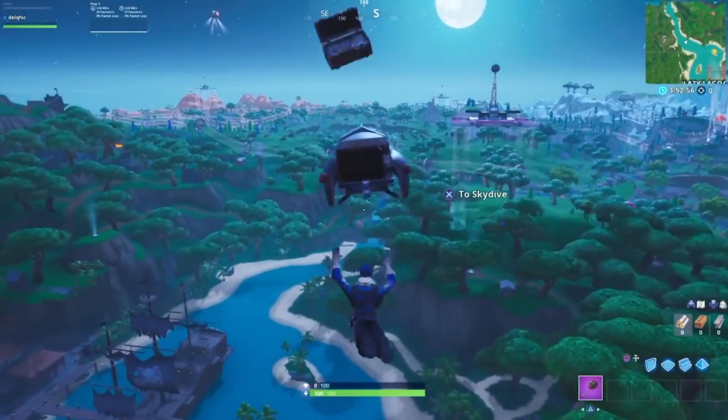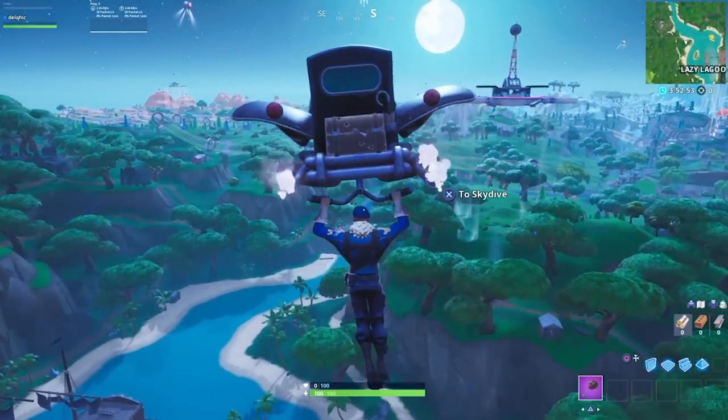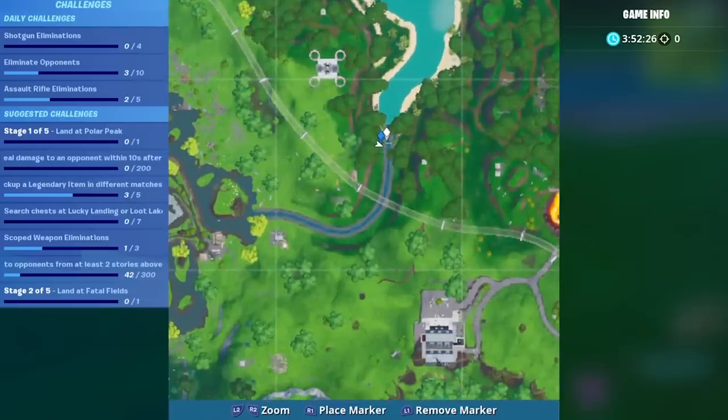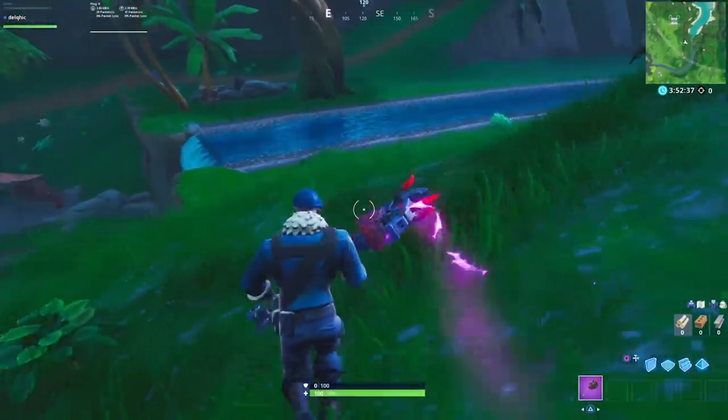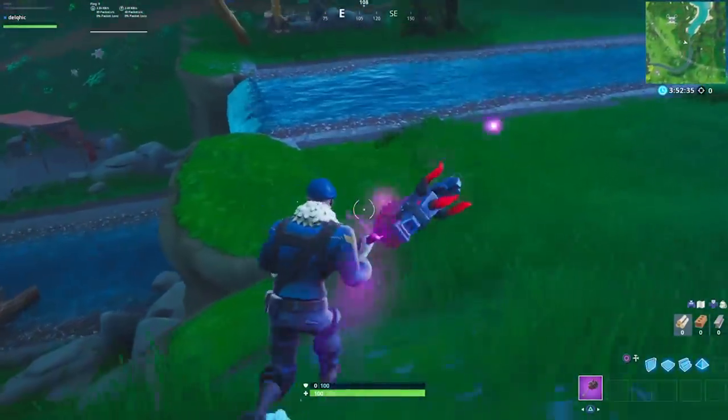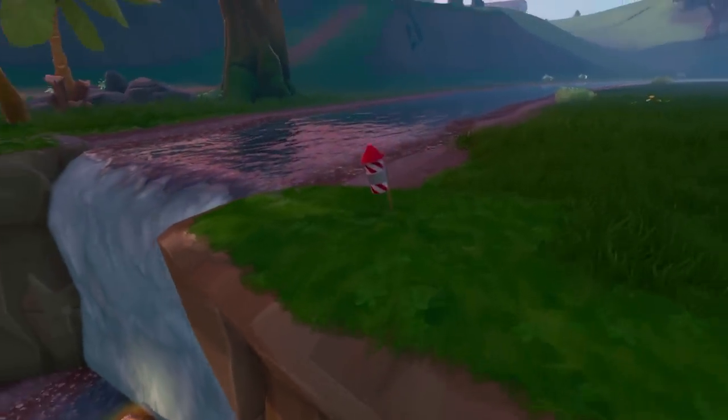Lazy Lagoon is also where you'll find the next launcher, except this one is over the other side in grid F4. At the point where the river flows into the lagoon you'll find a small waterfall. Just off to the side, sitting on the edge of the bank, is a firework ready to be set off.